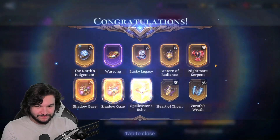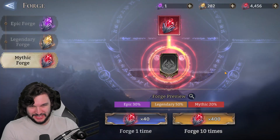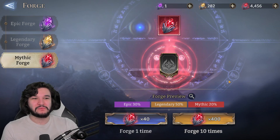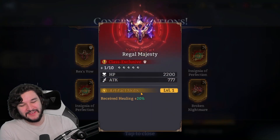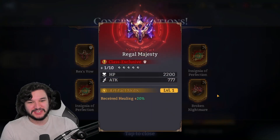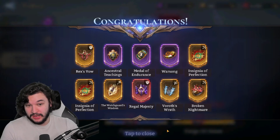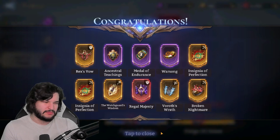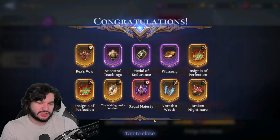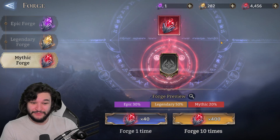Here we go, first temple — that is just a complete whiff. 20% chance and right now we are way below rate. And yet again only one mythic: Regal Majesty. I did have this one before. It's a solid one — your defenders getting hits with any sort of healing buff is decent, but not one of my favorites.